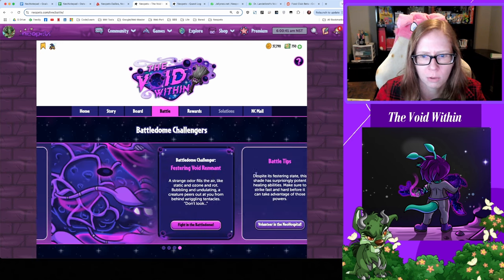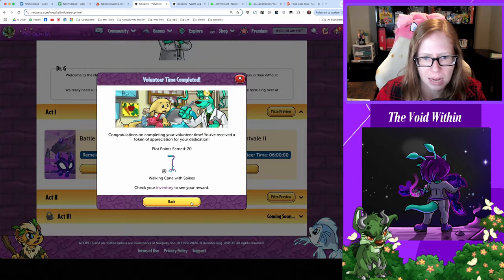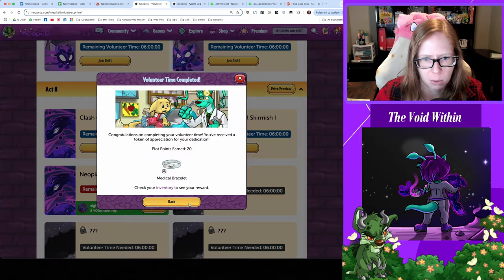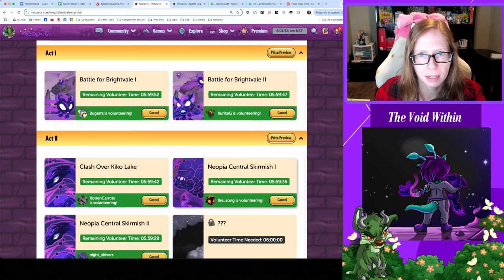Let's re-up on hospital shifts and then go find void essences for the day. Got some salad, a cane, another Drake charm, medical bracelet, and a toadstool. Alright, let's get everybody back on shift — everybody's back at it.